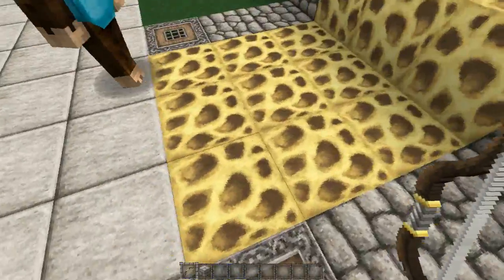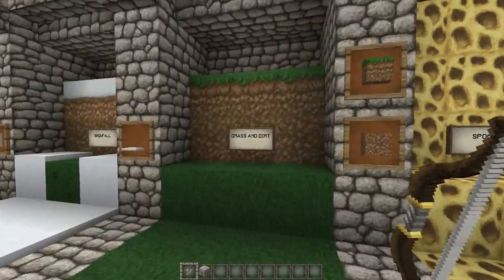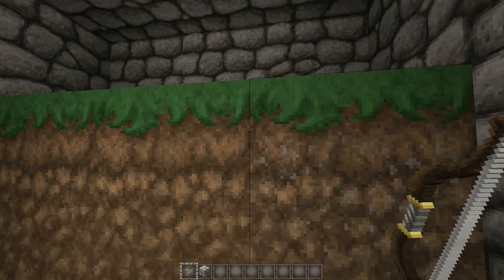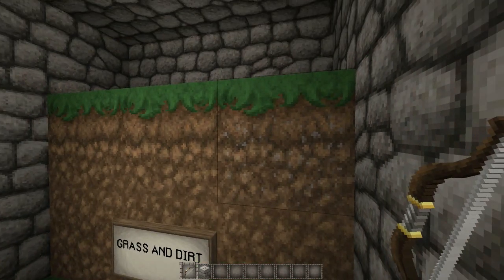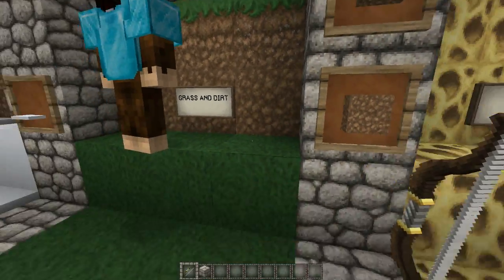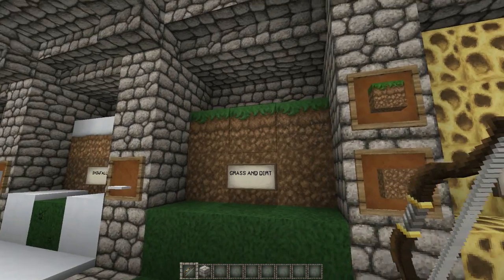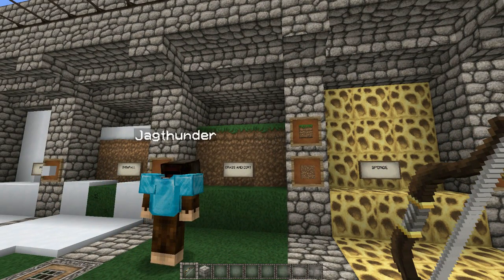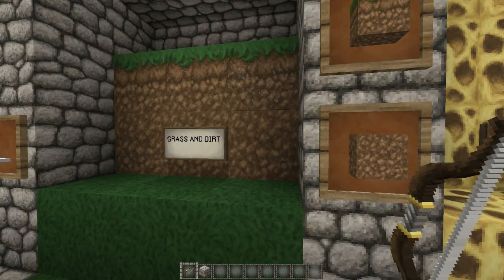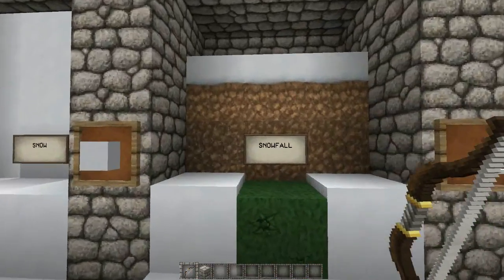The sponge looks like pizza cheese. The grass and dirt - I never noticed this on the dirt before: it's got CTM. Oh it's got gray speckles - it actually has CTM on that. That's cool. It's not bad. It's not great, but it's not bad either. I don't hate it, but I don't love it.